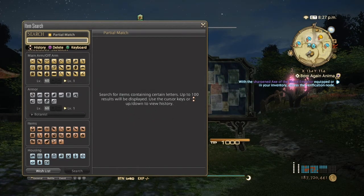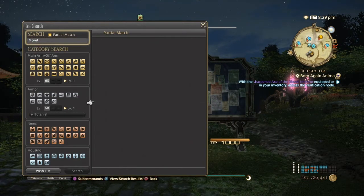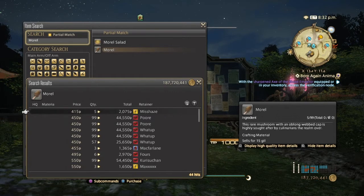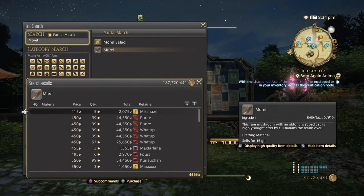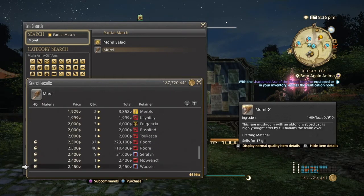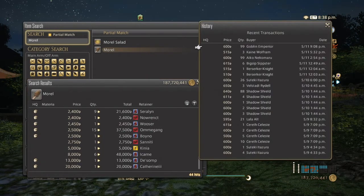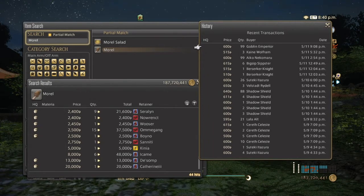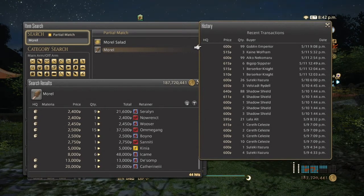Next is going to be morel. This is used to make a lot of DPS dissolvents, and morel is also in some other recipes as well. Normal quality goes from 400 to possibly 2,000, and high quality 2,200 to possibly 20,000 — though I see no one bought any high quality, because Grade 2 dissolvents are pretty easy to make with normal quality items. Just use your best judgment on your server.